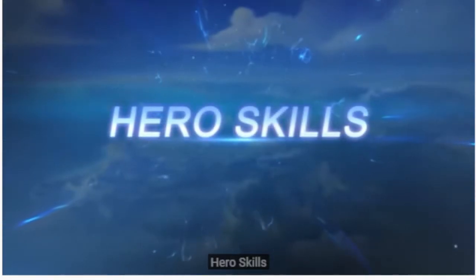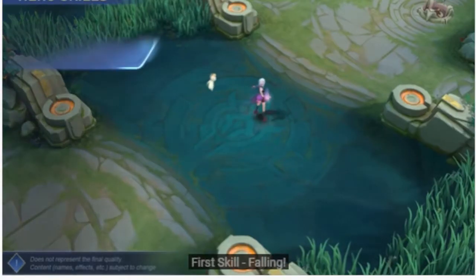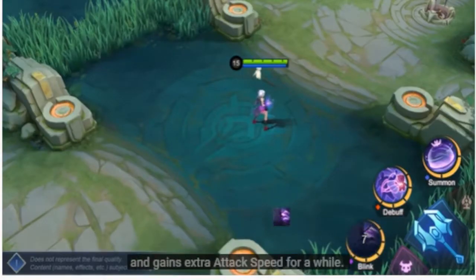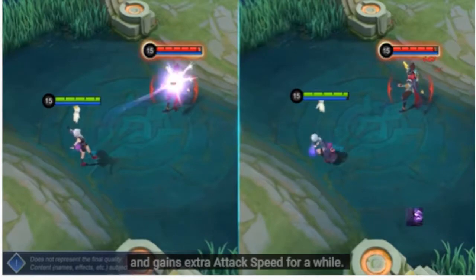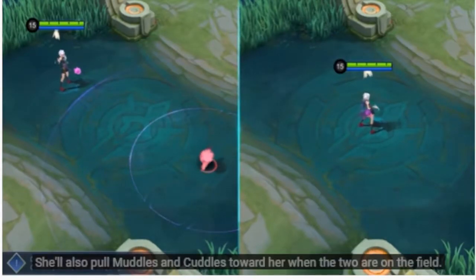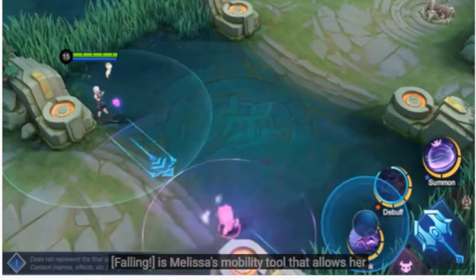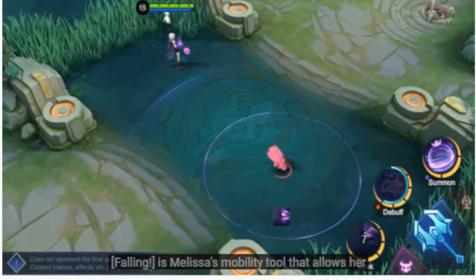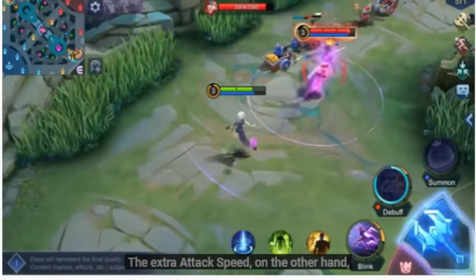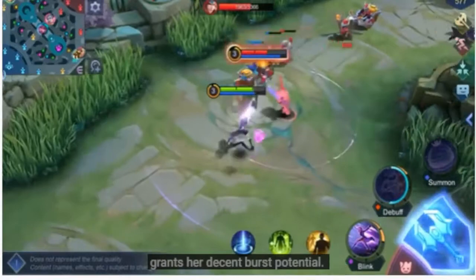Hero Skills. First Skill: Falling. Melissa dashes in the target direction and gains extra attack speed for a while. She'll also pull Muddles and Cuddles toward her when the two are on the field. Falling is Melissa's mobility tool that allows her to maneuver around the map and adjust the position of her dolls. The extra attack speed grants her decent burst potential.